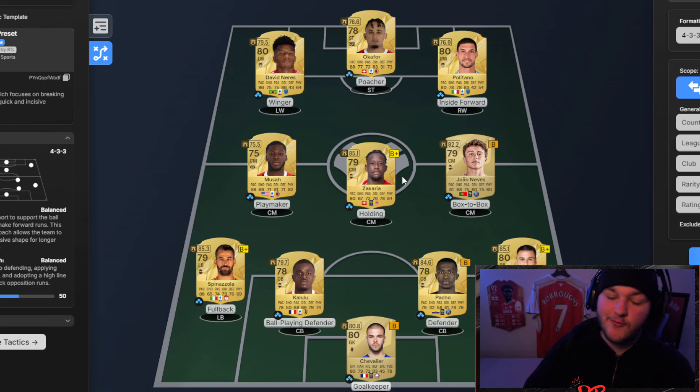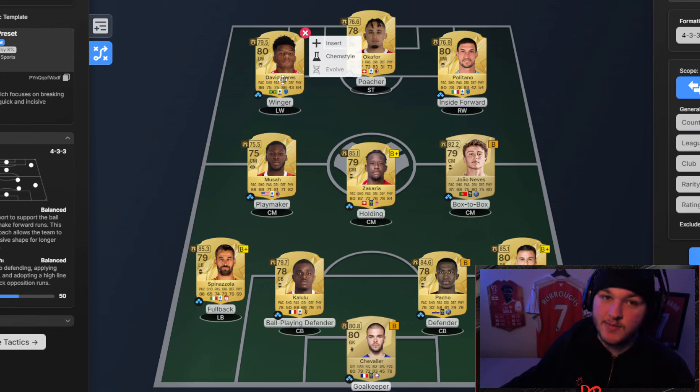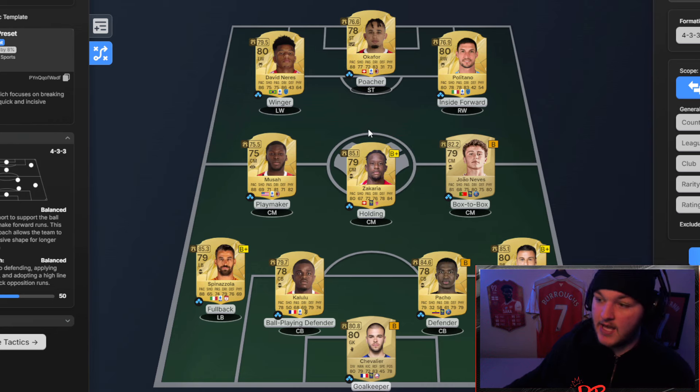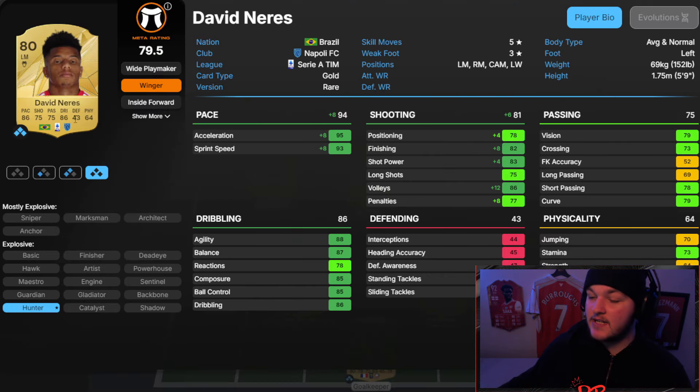I think the 4-3-3 formation is perfect for a base because it's got the wingers. Many formations have wide players — whether that's a 4-2-3-1 with right and left CAM or a 4-3-2-2. They are getting rid of the 4-3-2-1 formation this year with the right and left center forward. A 4-3-3 base for a starter team is perfect — use those wingers, and you can change formation in-game. I'll probably be rocking a 4-2-3-1, so keep an eye out for my starting 4-2-3-1 custom tactics.